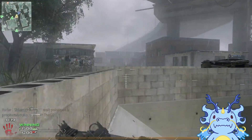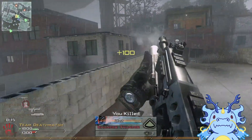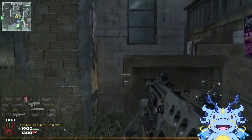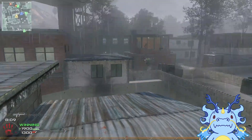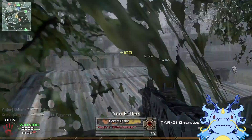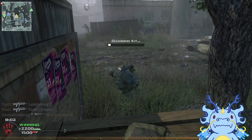Oh, you're going right to mid. They won't expect you to go right to mid. Did you see that? That's the macro right there. So Devin, explain your decision on going with the TAR-21 over any of the other assault rifles here — let's pick your brain.